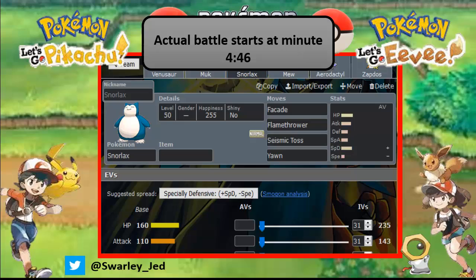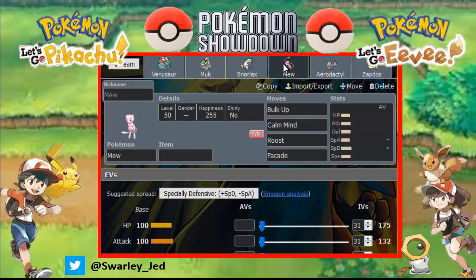We don't need the Speed on Alolan Muk really. So next, Snorlax with Facade again if Starter Eevee wants to burn us, Flamethrower also for Melmetal, Seismic Toss for some damage against everything except Ghost types, and Whirlwind just to make our opponent switch out on set-up mons or threats that could be problematic for my team. Snorlax has a Sassy nature as well.